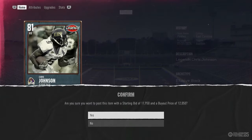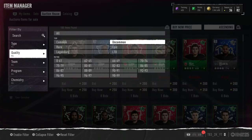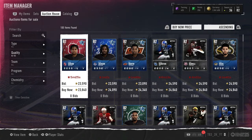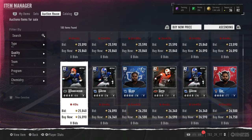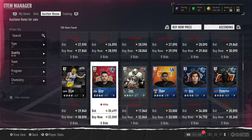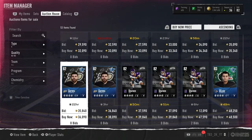The next filter we're going to do is the A2 and A3 filters. For 81 overalls you can also just do a regular position filter if you don't want to flip them. Right now we're flipping: for A2s you want to get them around 20k. A3s you need to choose your own price because A3s are different for every card, but the cheapest are probably around 25k, and we're seeing 32k, so around 25k for the cheapest A3s.